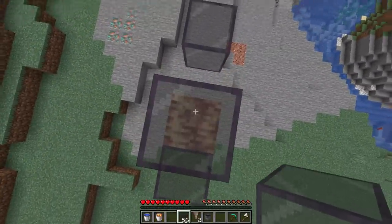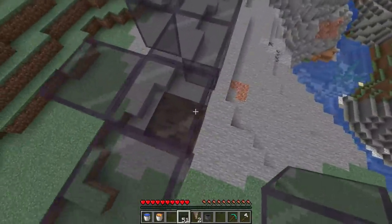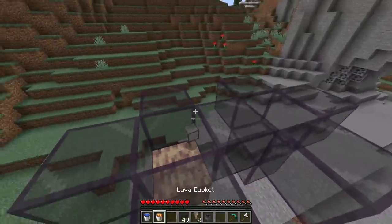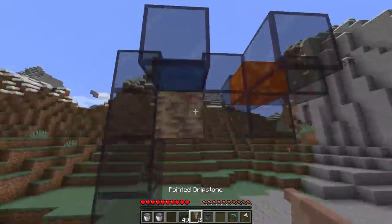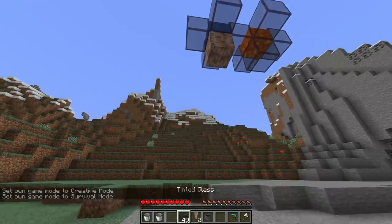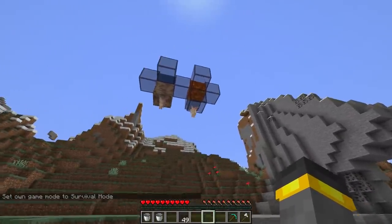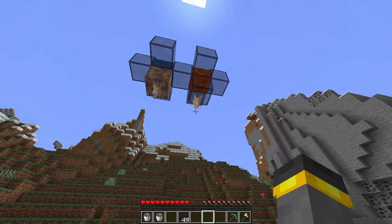Build walls around the top of both blocks using building blocks — tinted glass, concrete, it doesn't really matter. You want to end up with two walled compartments. Right above the dripstone block, place water; above the other one, place lava. Then jump down, remove the temporary scaffolding blocks you used to build up, and finally place pointed dripstone below each — one under the water compartment, one under the lava compartment. The lava-side pointed dripstone needs a cauldron directly below it.